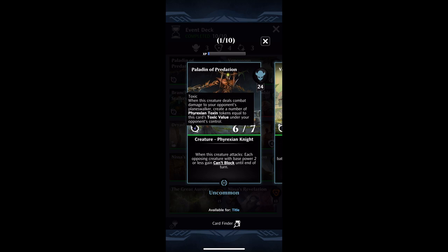The tooltip itself reads: Toxic is something on a creature. When this creature deals combat damage to your opponent's planeswalker, you're going to create a number of Phyrexian Toxin tokens equal to this card's Toxic value under your opponent's control. The Toxic icon itself is on the lower left side of this Paladin of Predation — that little skull ghosty gear symbol with a 6 in it — which means that when Paladin of Predation deals combat damage to the opponent, it's going to put 6 of the Phyrexian Toxin tokens on the opponent's side.